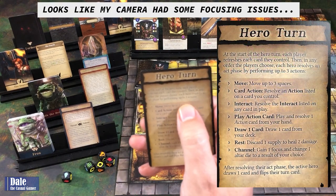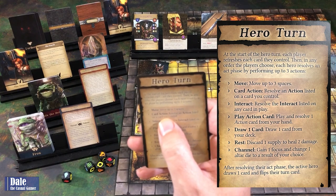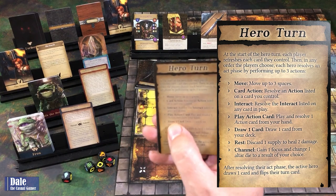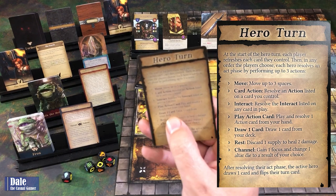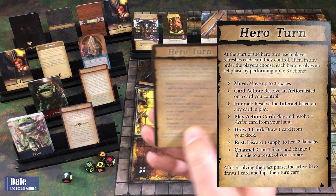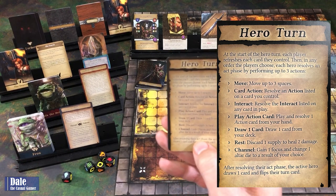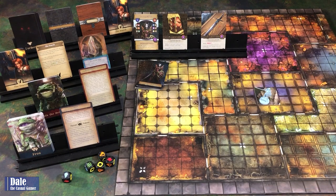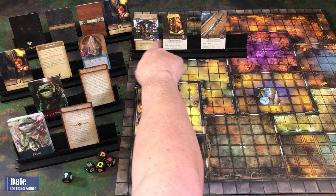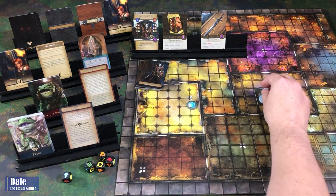For a hero turn, we can perform up to three different actions: move, resolve an action on a card, interact with a card, play an action card from hand, draw a card, rest by discarding a supply and healing two damage, or channel to gain a focus and change one die to the result of your choice. Three free things we can do are play feat cards from hand or exhaust abilities. So our first action is going to be to move one space.